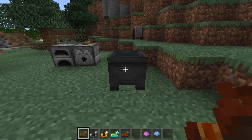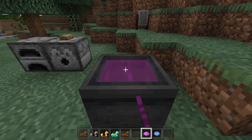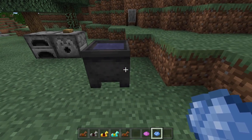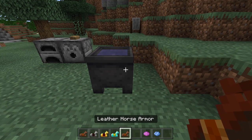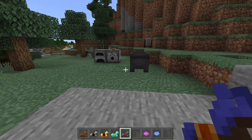Leather horse armor can be dyed, so in Bedrock Edition we can actually use this. I'm just going to combine these two here. We can use a cauldron to dye. There we go, we have an interesting color here.